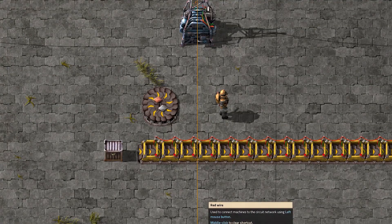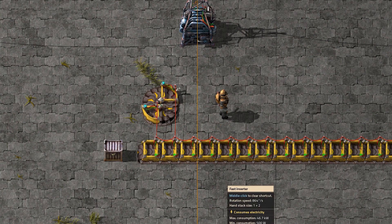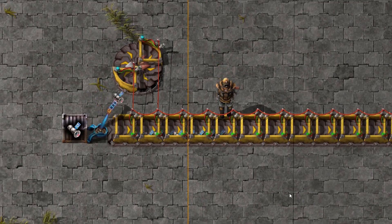The circuit network can also make conveyor belts run at custom speeds. Here I have slowed down the standard conveyor belt considerably. There are effectively now four tiers of belts.